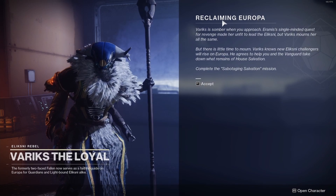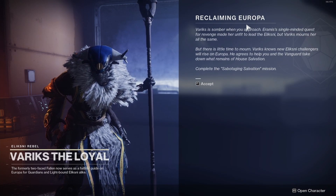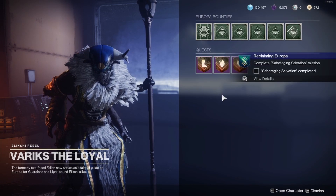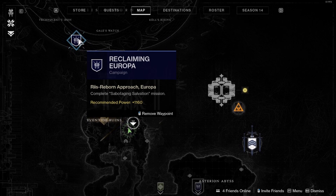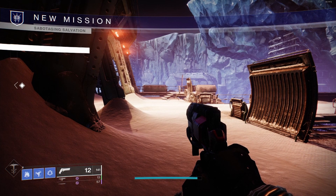If you still haven't done the Reclaiming Europa quest, go and do it. Get the Reclaiming Europa quest when you speak to Commander Zavala at the end of the Beyond Light campaign at step 34. Acquire the Reclaiming Europa quest and go do it. There are three steps: step one is getting the quest from Variks, then complete the Salvation mission. Go to your map, land in Eventide Ruins, add a waypoint to the Reclaiming Europa campaign, and start the mission.